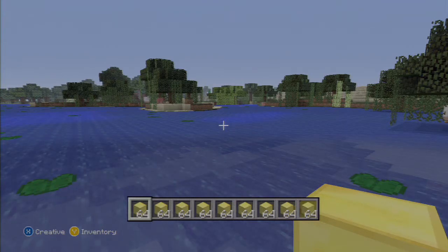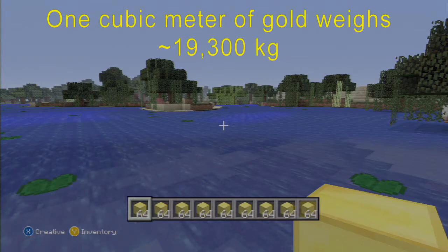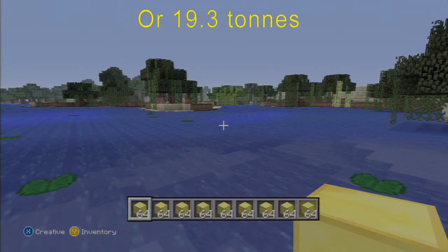Alright, what do we need to know? Let me open up the window here really quickly. One cubic meter of gold weighs 19,300 kilograms, which is also the same as 19.3 tonnes — that's T-O-N-N-E-S, not T-O-N-S like us Americans are used to.